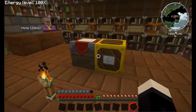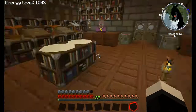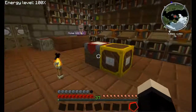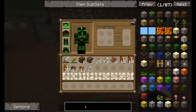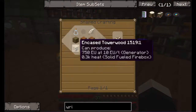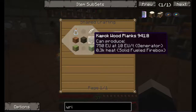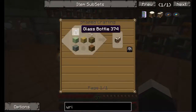To start off with, you're going to need these two blocks. The first one is the writing desk, which is the bigger one of the two. It's pretty much crafted with just any planks in a table shape, with a glass bottle in the top left-hand corner and a feather in the top right-hand corner.